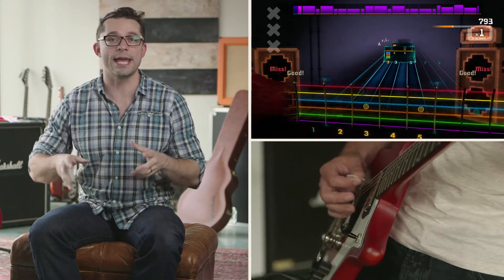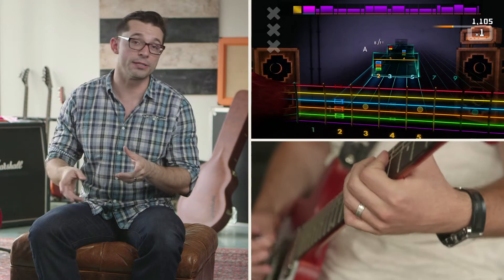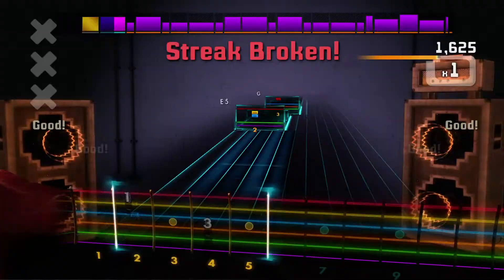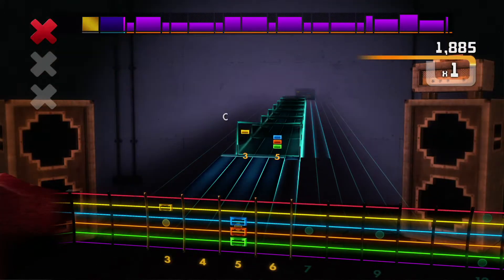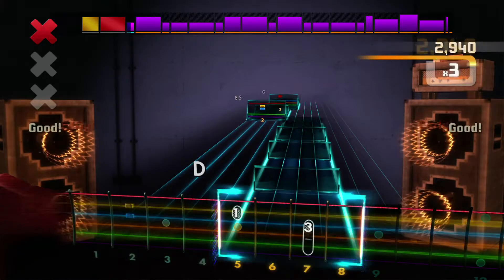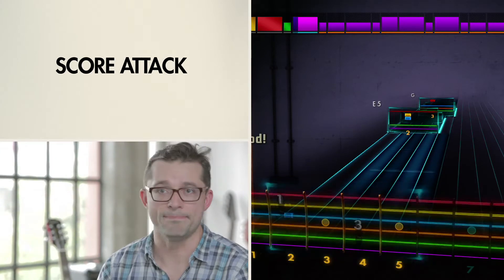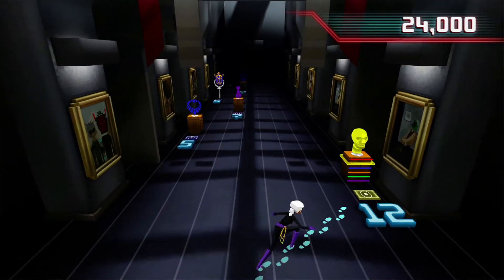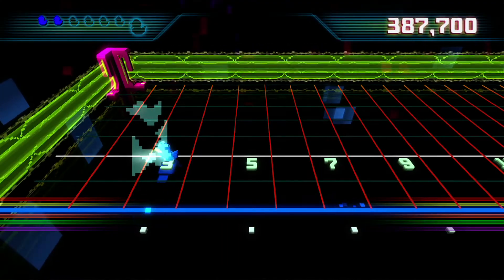When we shipped Rocksmith 1, everyone said it was a classic rhythm game but with a real guitar — that wasn't necessarily the case. It's a great learning tool. In Rocksmith 2014, we've made the learning better, and we've also added Score Attack, which is essentially a classic rhythm game but with a real guitar. It's all the stuff you expect: locked difficulty, head-to-head battles, duets. Everything is just so much better. It's more fun, and it really is just another thing that makes Rocksmith 2014 the best way to learn guitar.